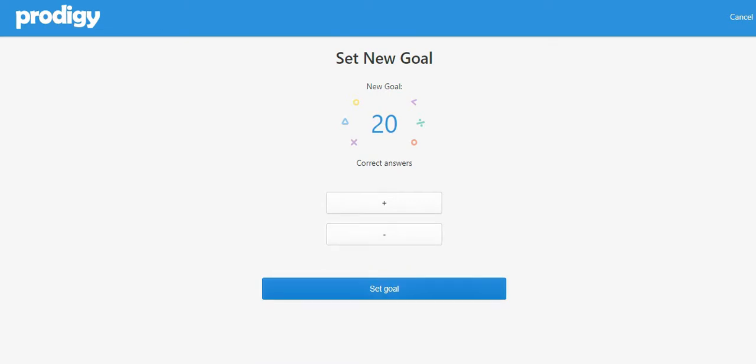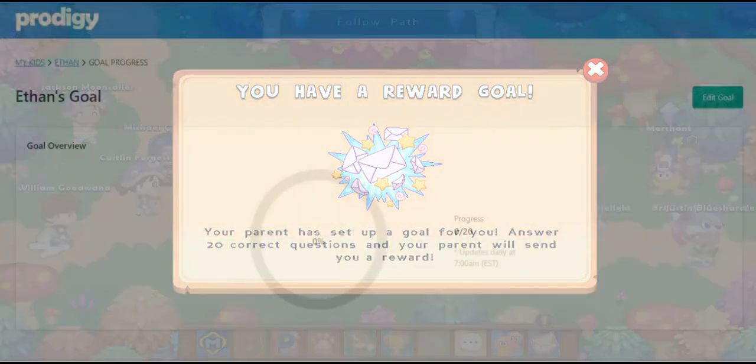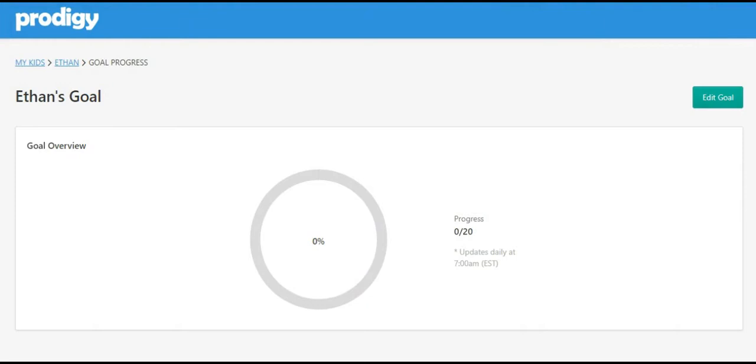You can choose a minimum number of 20 correct answers, or a maximum of 100. Once you create the goal, the next time your child logs in, they will receive an in-game notification letting them know how many correct questions they need to answer in order to accomplish it. You will be able to see the progress in your parent account, and once the goal is completed, you can send your child the reward.